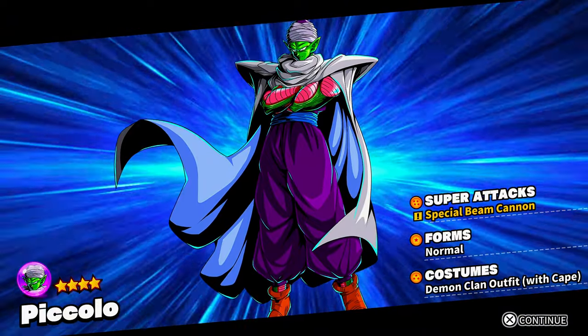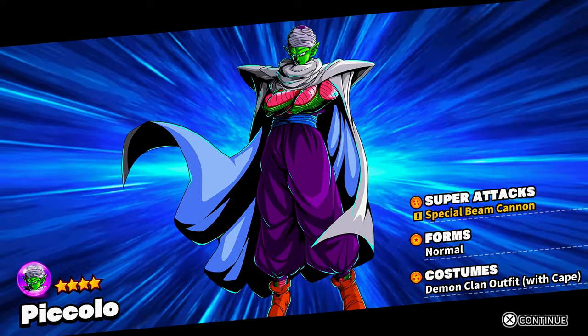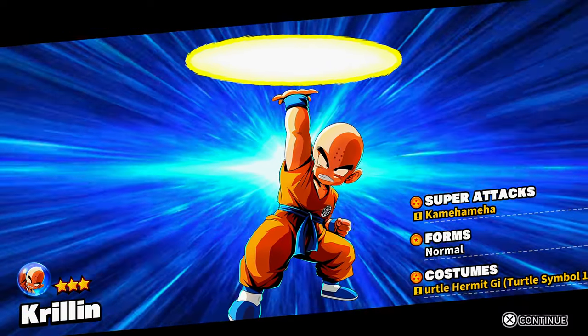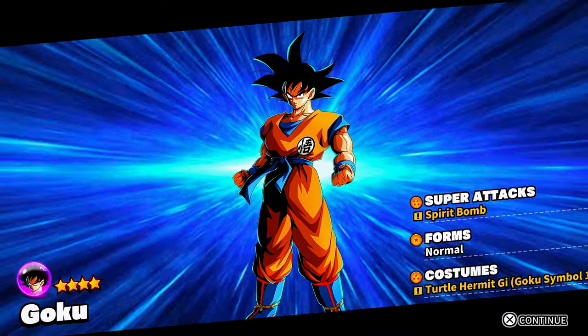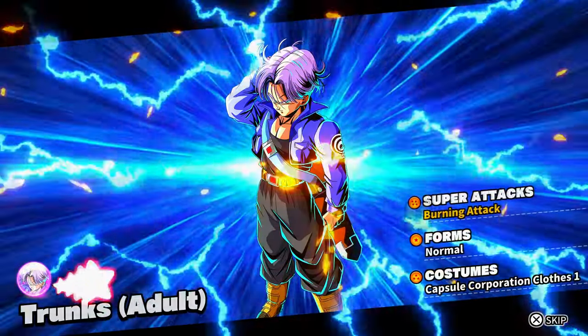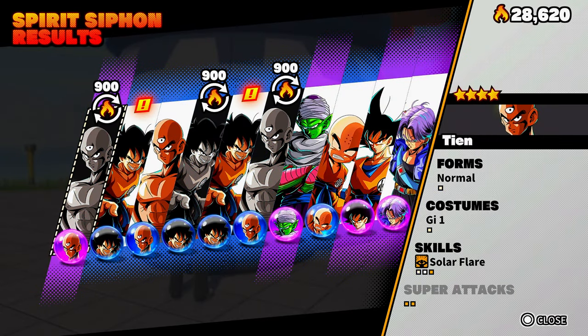We got Special Beam Cannon for Piccolo — I don't think you start off with the Demon Wave. We got Kamehameha and a new costume for the Krillin transfer. We got Spirit Bomb — the one-handed spirit bomb — and we got Burning Attack with Trunks. Nice. Three copies turned into spirit.